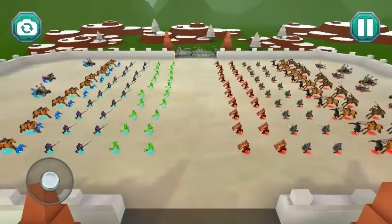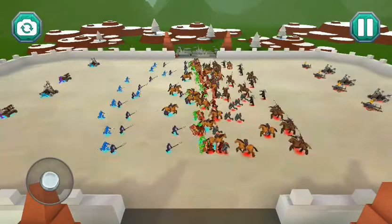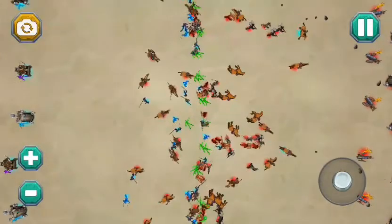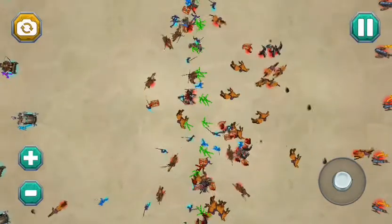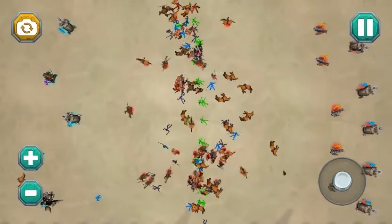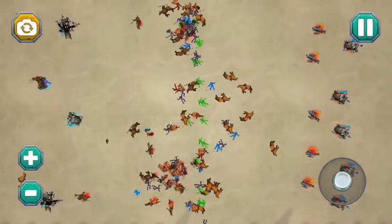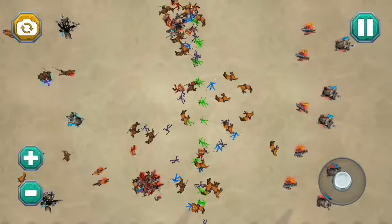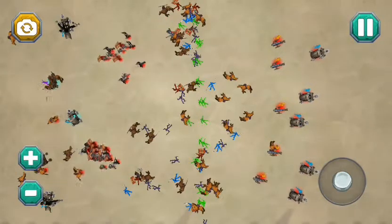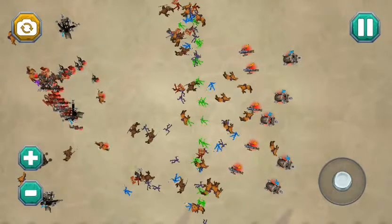Okay, here we go. Go! That looks like it's going to be one-sided, that's for sure. The red has the little red stuff underneath them and the blue has the little blue stuff underneath them. It's weird. They did a little bit of damage, I guess, to the shielders. The fighters were just taken out. We've got to change the fighters to something else. That's not going to work.